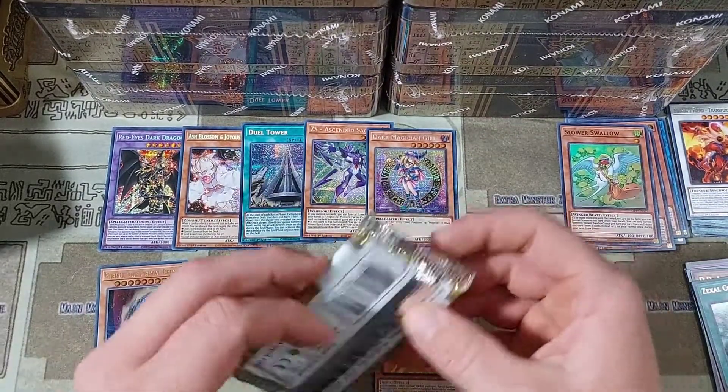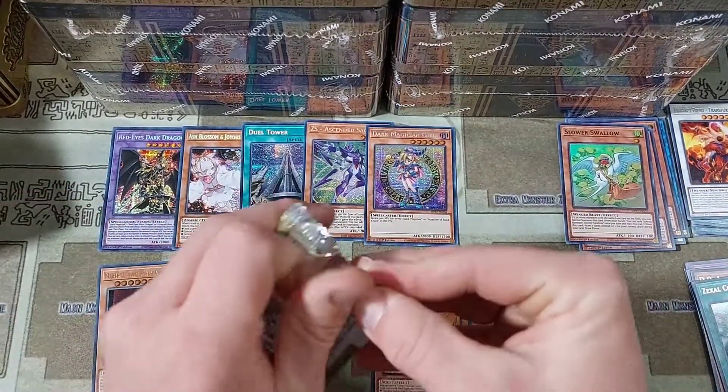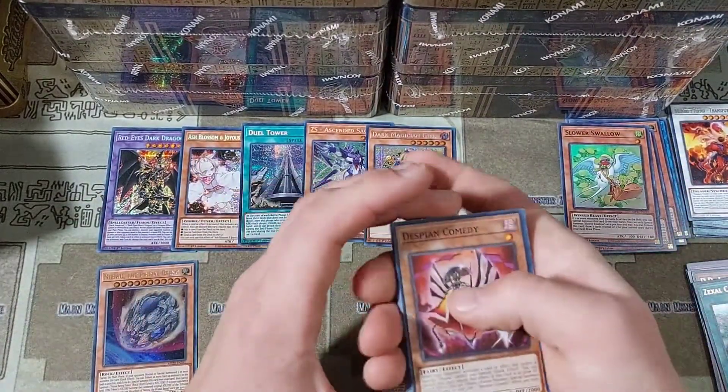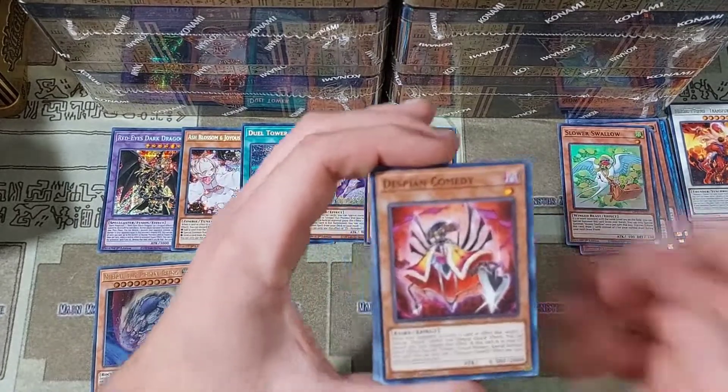This is also stuff that we are hunting for — getting these new alternate arts for the Blue Eyes, Red Eyes, and Dark Magician Girl. We've already wrapped up Dark Magician Girl, Ash Blossom, and Dark Dragoon. This is really helping to pay back for missing a pack in the Patreon opening.